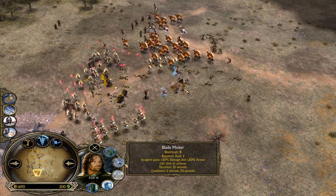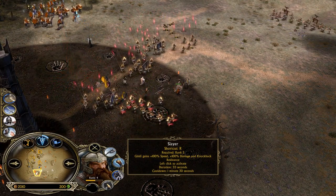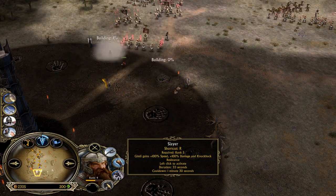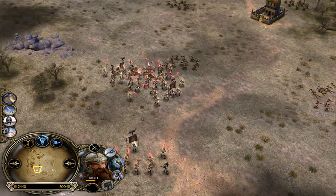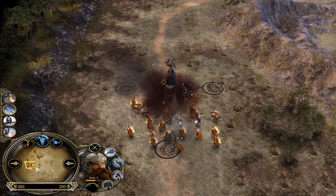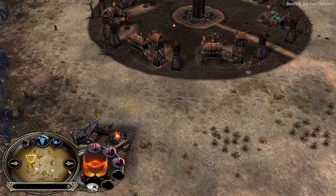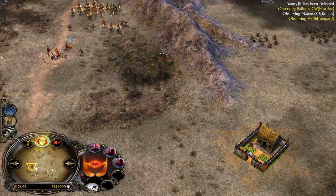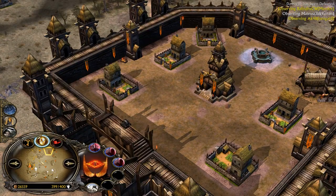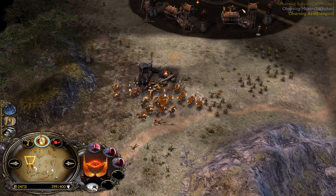Gimli is getting closer to the ultimate power spike — level five Slayer, which is an improved version of Blademaster. Blademaster gives more armor and damage while Slayer doesn't give armor but gives a whole boost of damage and movement speed, turning the slowest melee hero in the game into the fastest — he can run down everybody except Gandalf on horse. Isengard is fully committing to the last outpost from Danny. Danny has now been defeated. Balindru is the last survivor, maybe getting the chance to summon the Balrog a second time, but even then he won't have a chance to win.